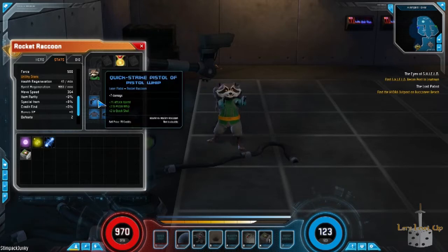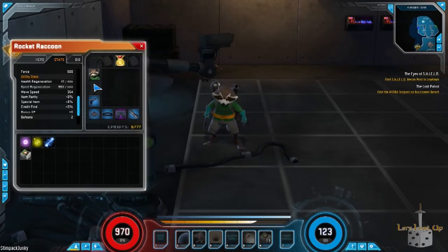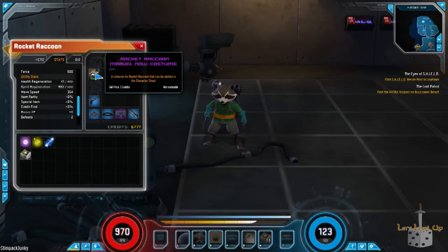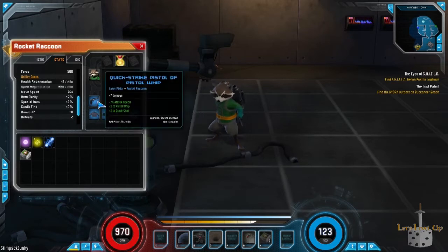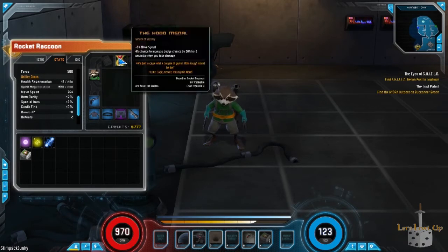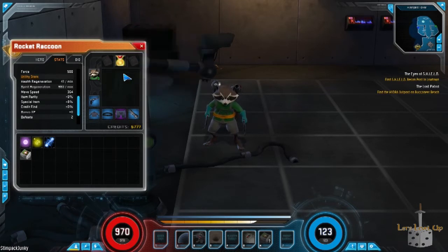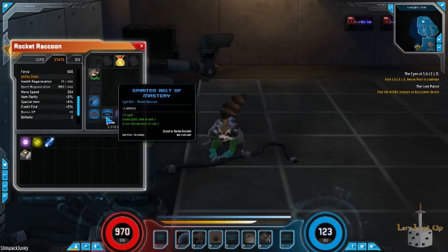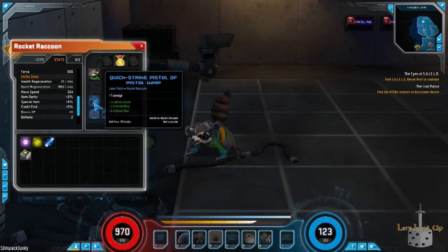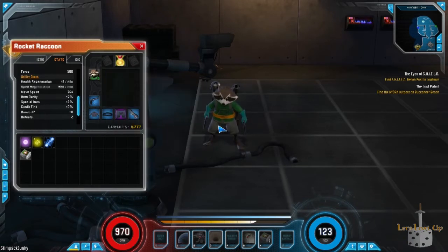One of the things other superhero MMOs have had is a very poor equipment mechanic, and I think Marvel Heroes actually does a great job on that. Since this is an action RPG, I can put whatever costume I want — there's actually a slot for that. I have the Marvel Now costume for Rocket Raccoon as his base skin. You can also have different items filling slots such as artifact slots, metal slot, a BFG slot, as well as pants, belt, chest, and pistol.